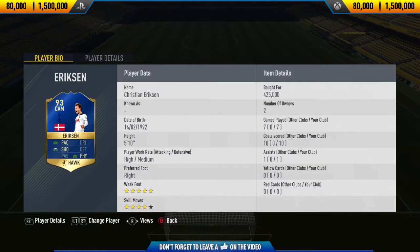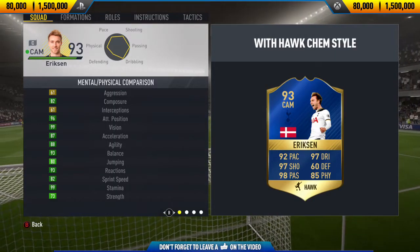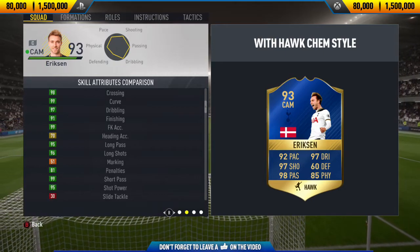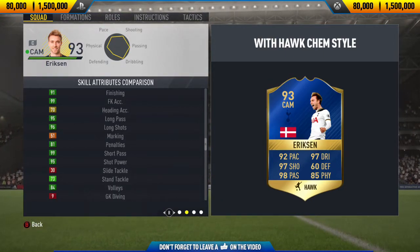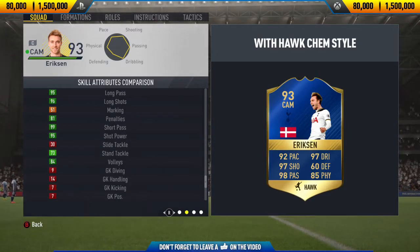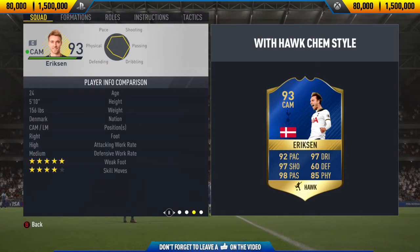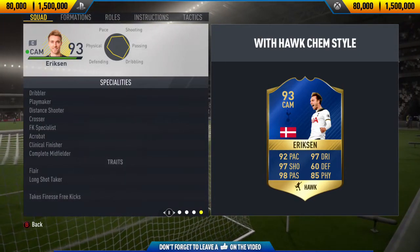If you want to pick this card up, his price range on both Xbox One and PlayStation 4 is 80,000 to 1.5 million coins. When he first came out he settled for around the 300,000 coin mark, but he's actually risen and is now around 450,000 coins. I would wait until next week when the FUT Champions rewards are released on Thursday — his price should drop to around 300 to 350,000 coins.